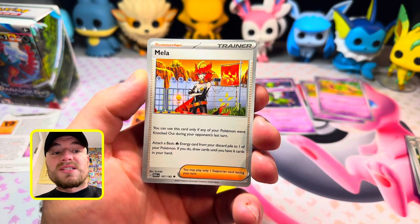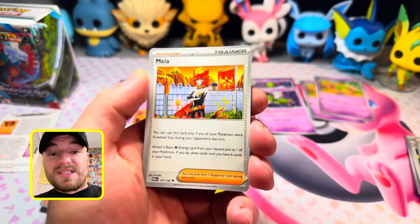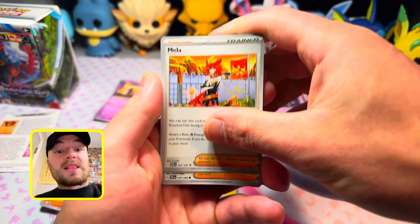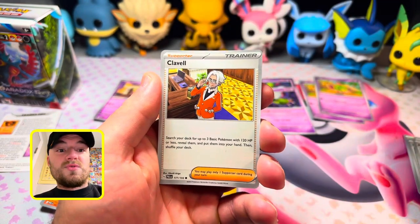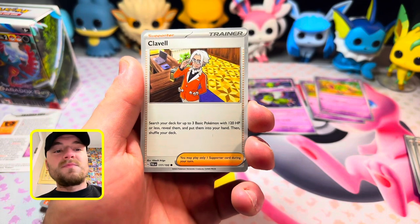Mayla works only if your Pokemon was knocked out during your opponent's last turn. Attach a basic Fire Energy card from your discard pile to one of your Pokemon; if you do, draw two of the six cards in your hand. That could be very beneficial for your Chi-Yu in the pre-constructed.